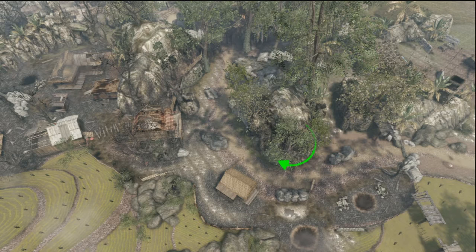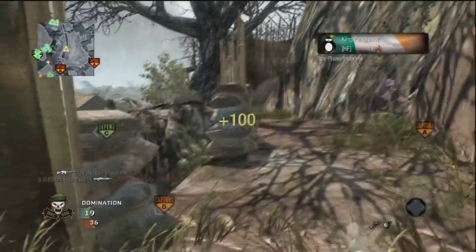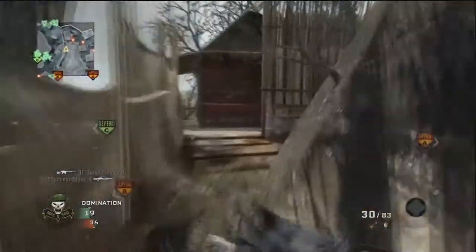If you're starting off over at C and going left to the west side, I'd recommend you go down but watch that house, because many camp up there and can shoot down at you. There's a great claymore spot at that house if you're up there, and I'll show you that with the X now.